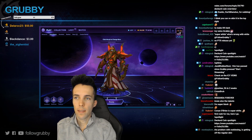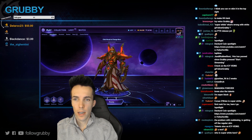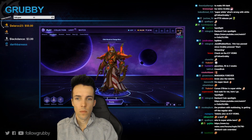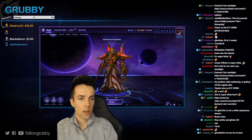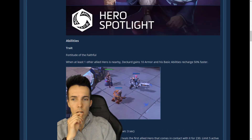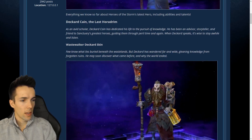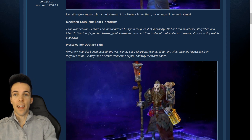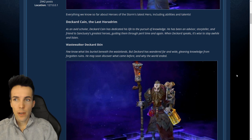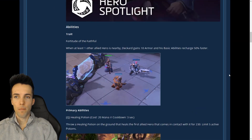I see Icy Veins has it. So we've just watched the Deckard Cain — the Last Horadrim — spotlight from Blizzard. It was a five-minute video, and now we found on Icy Veins his talent kit and cooldowns, which we were not sure of yet. So here we are. Abilities.